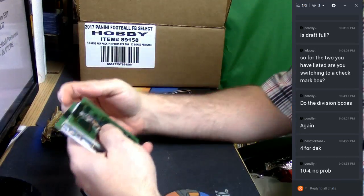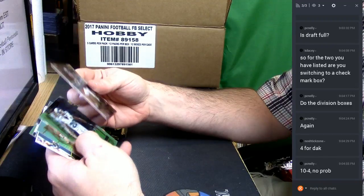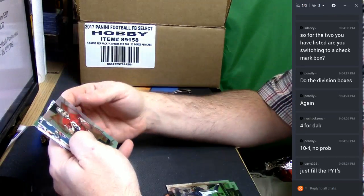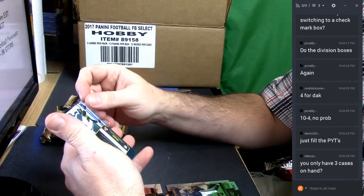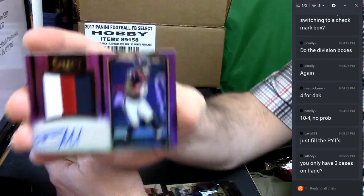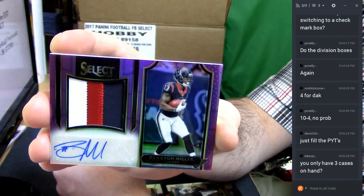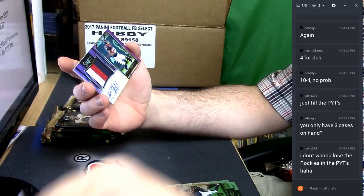All right, let's see what these things look like. Refractor Steve Young. 13 out of 60. Three-color purple RPA — Braxton Miller. Not a terrible way to start it out.